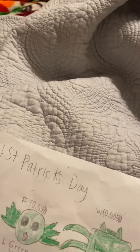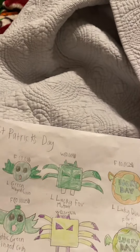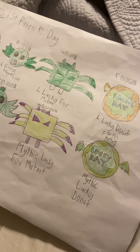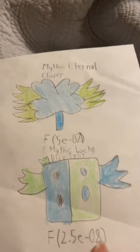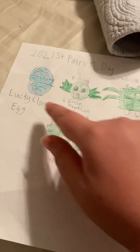Comment down below to see what your favorite pet is — green winged coin, lucky fox mutant, lucky donut, mythic green winged coin, mythic lucky fox mutant, mythic lucky donut, eternal clover, lucky dice split, mythic lucky dice split. Comment which one is your favorite pet, Isaac. And make sure you do the lucky clover egg.